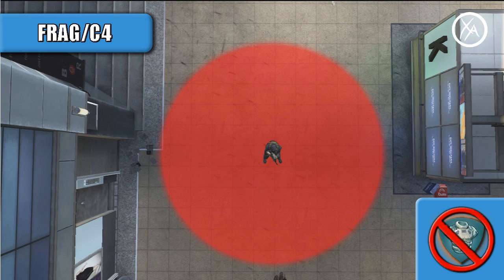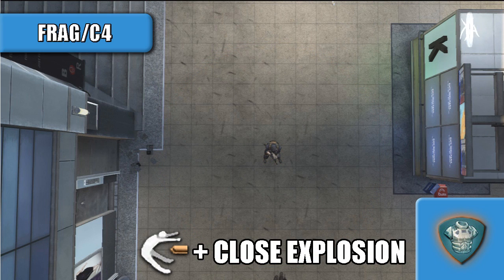For the frag and C4, as far as I could tell they have the exact same kill radius without Flakjacket, and that kill radius is just a little bit bigger than the Semtex. One really interesting thing to point out with both of these is that with Flakjacket they will not kill you unless they hit you first and do a little bit of damage, so you have to actually hit somebody and then have the explosion go off really close to them shortly after, so they don't have time to regenerate health.